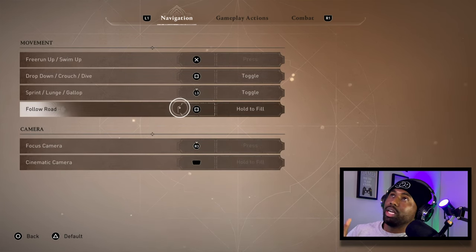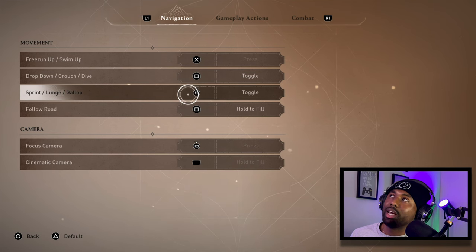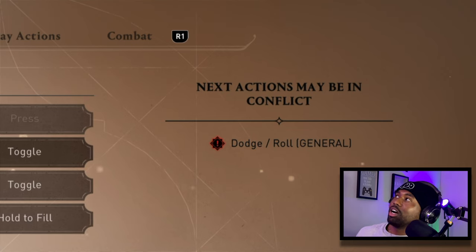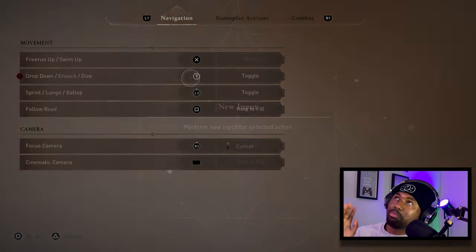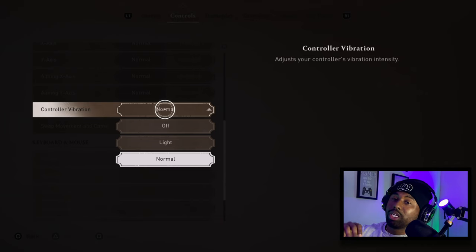When you change button mappings in the menu, it'll show you any conflicts. If you change something to Circle but it's already mapped to Circle, it'll let you know. So if I change that to Circle, I get an indicator that Dodge Roll already has it — so I need to change it back. I don't mind crouching or diving with Square as long as I can dodge with Circle.